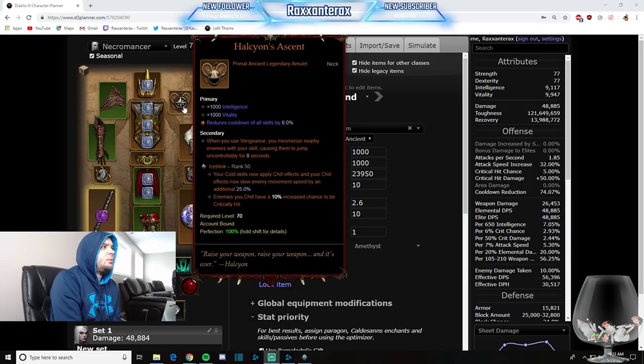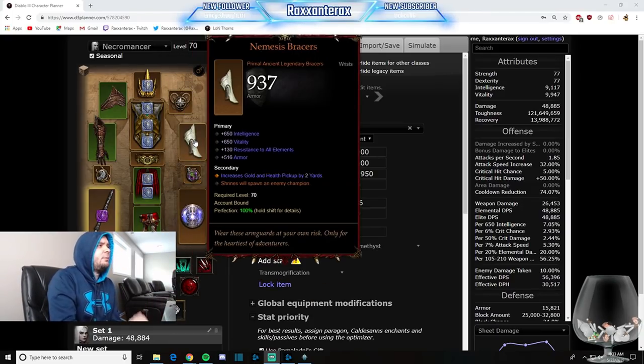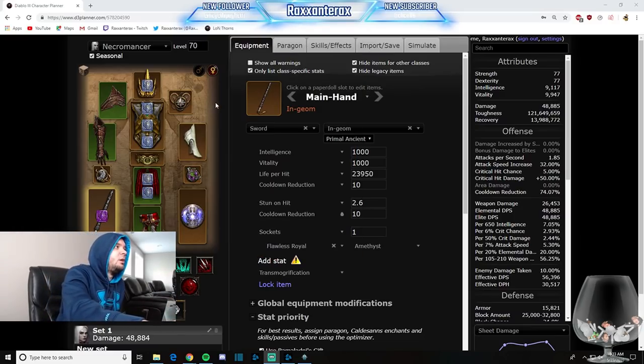I confirmed that Helicon's Ascent does say Land of the Dead when you find it on a Necromancer. So when you use Land of the Dead, it's going to cause them to jump and proc your Strong Arms — which are in the cube — making enemies take 30% more damage. Nemesis Bracers: you click Pylons and you're going to spawn an Elite. We want Elites — we kill Elites in this build. And you're always ahead of everybody, so it makes sense for you to wear them and get the Elite to spawn.